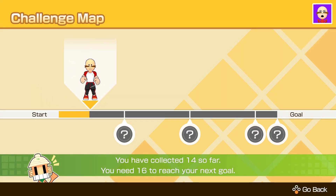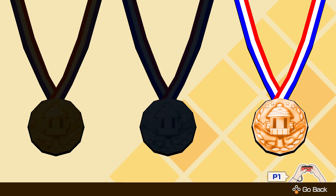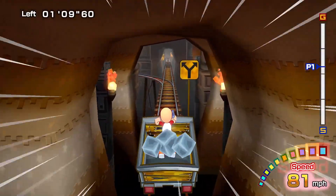There's also a challenge map, which is accessed by pressing the plus button. This displays your medal rewards and gives a progress bar. By pressing the Y button, you can also see the medals that hang around your character's neck.